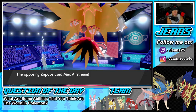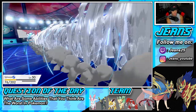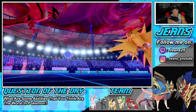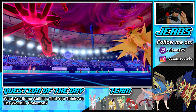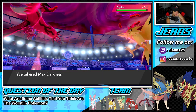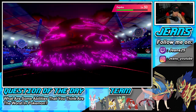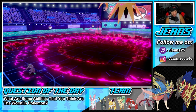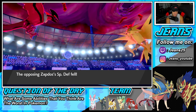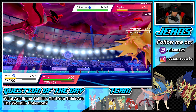I could pop another Quick Attack or Helping Hand for the next shot — it's really up to me. Sylveon is going to lose some HP due to Life Orb. Max Darkness does a huge chunk of damage. I'm thinking Airstream — I can Helping Hand this and get rid of Grimmsnarl if I wanted to. I'm trying to think of what Pokemon he has in the back end.